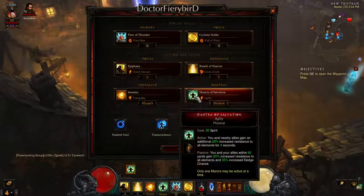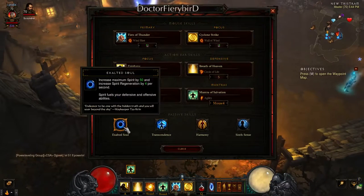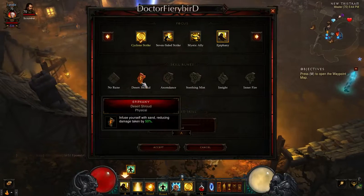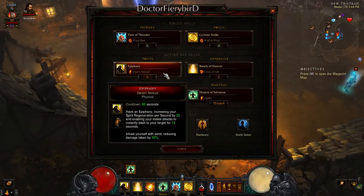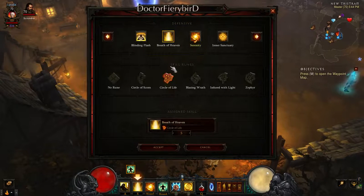You'll need to keep a lot of spirit up, which is why we're using Exalted Soul. Those are the two main skills. The next one is Epiphany — Desert Shroud — which gives you 50% reduced damage taken.